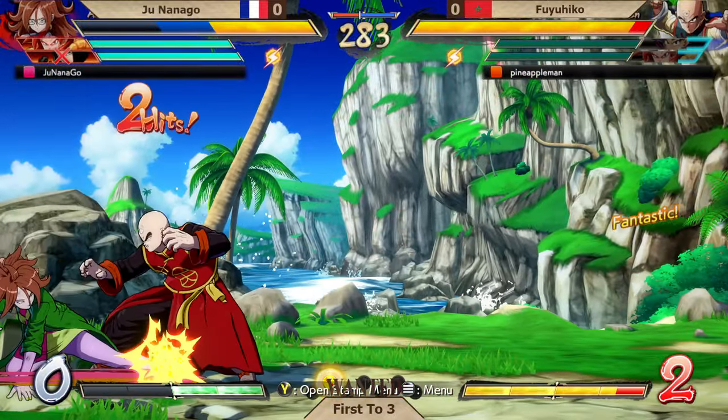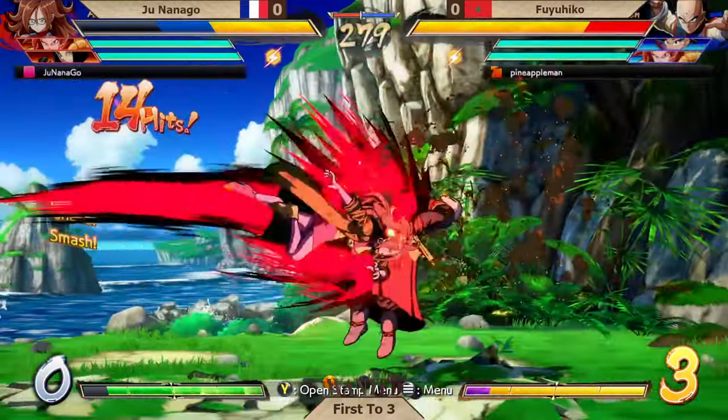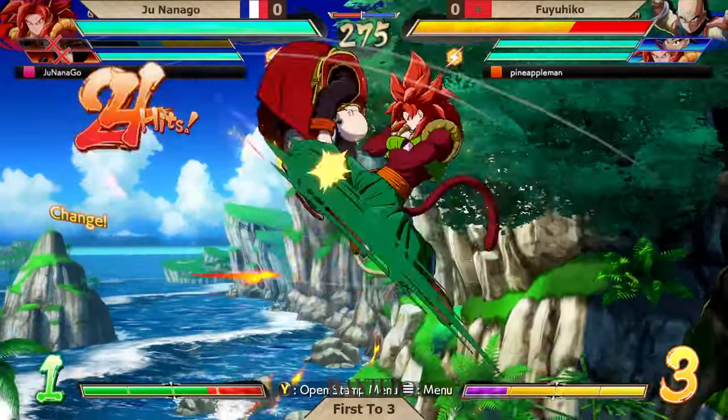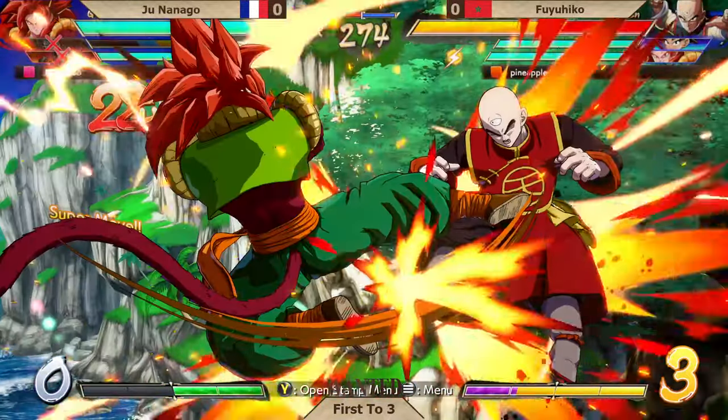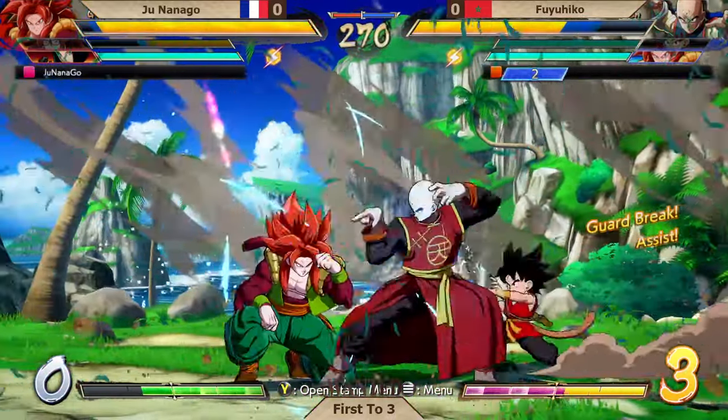That health bar is already melting. Of course the bad news here is we're not going to see that new Bardock that we were so looking forward to. But hey, a TN point is just as unconventional. Unfortunately, didn't keep that corner pressure — Junanago manages to escape. No Dragon Rush to finish that.